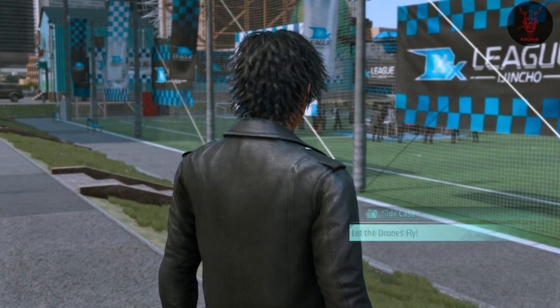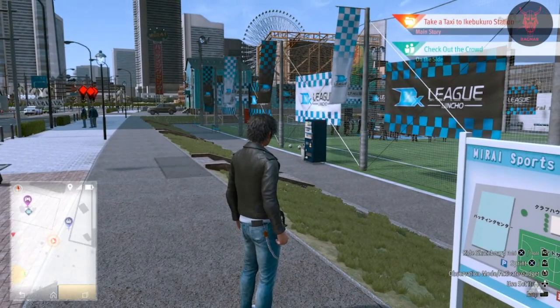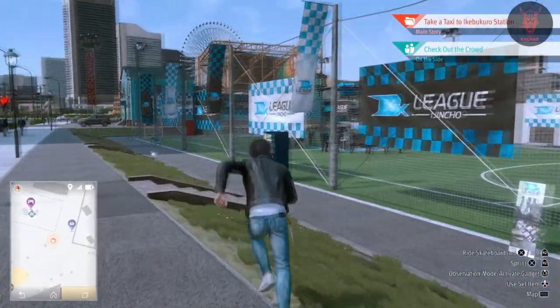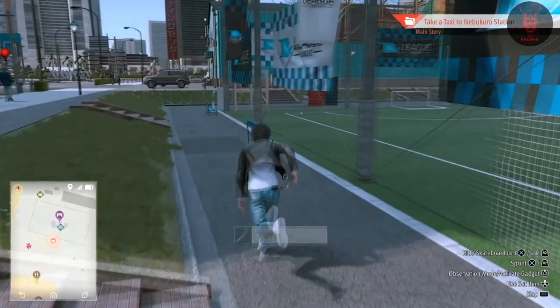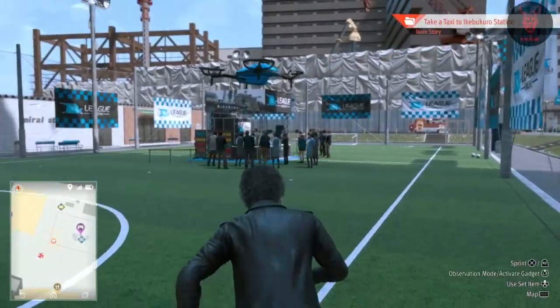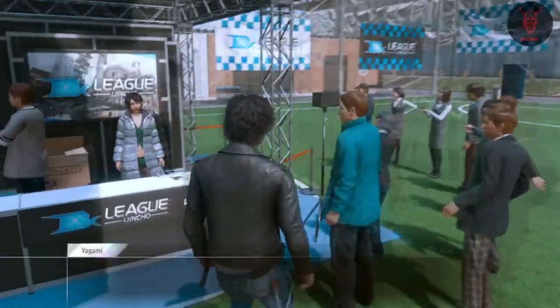Head to that area, go over and just do a test flight — a practice run — and that unlocks the drone racing for everything. You just fly around the course. Drone racing is pretty fun for the most part, once you get a better drone. Obviously it's slow as hell at this point, but do your best and enjoy the race. Then you've got it unlocked for the rest, and there's plenty more drone action to do — collecting and racing.